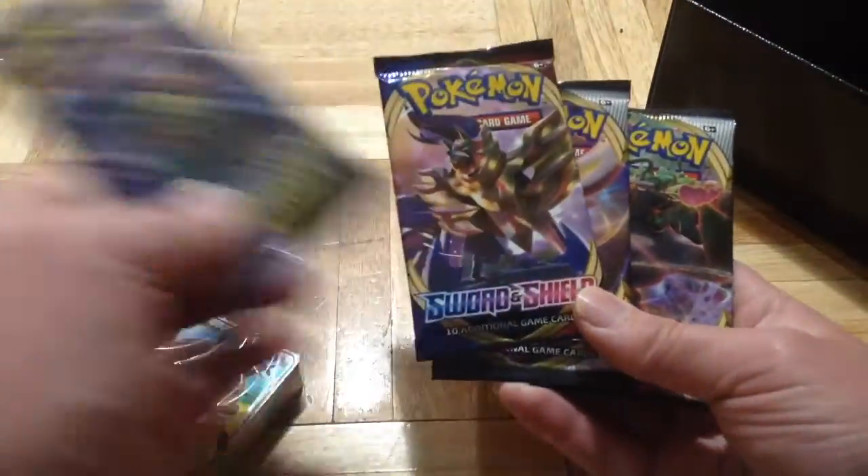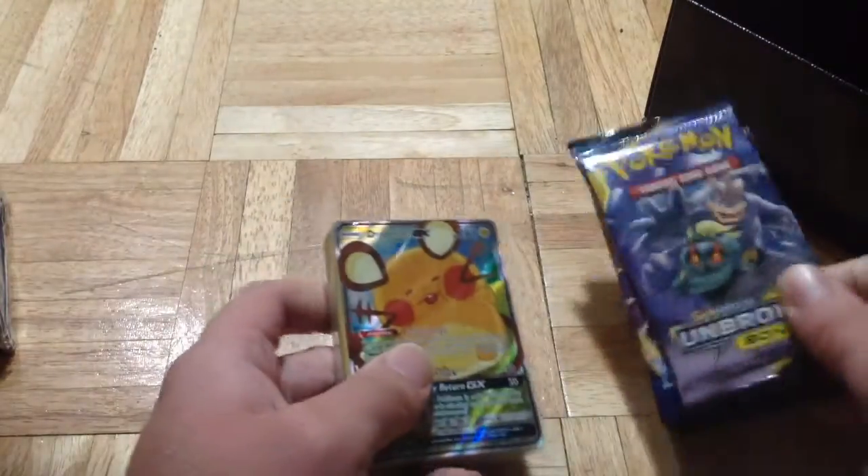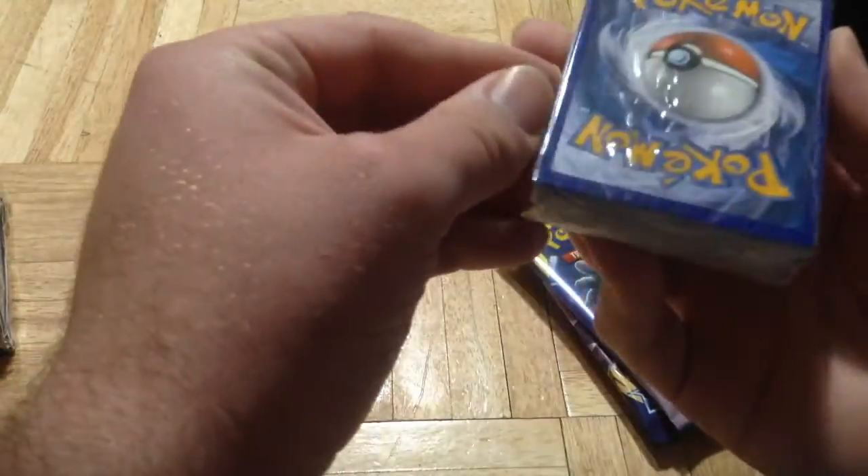We got some packs: two Rebel Clashes, a Sword and Shield base, and an Unbroken Bonds. So we'll open those. Let me open this first.